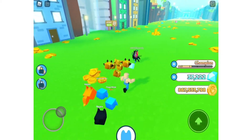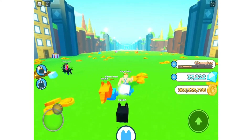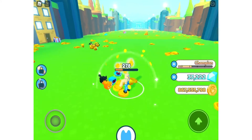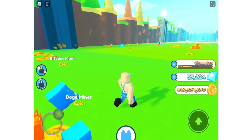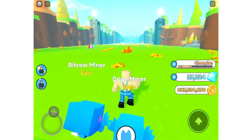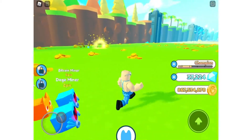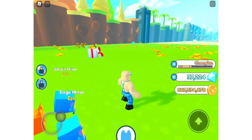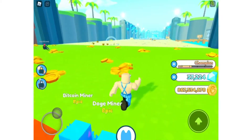So in Pet Simulator X, they just made a new update about a new world and it's called the Fantasy World. Apparently there's now Fantasy Coins. I don't know what you use that for, but maybe we can get a new map with it.